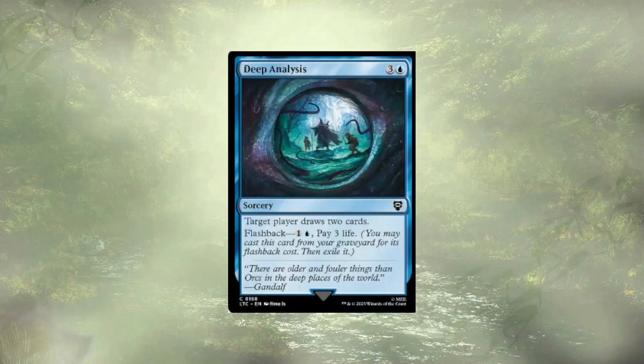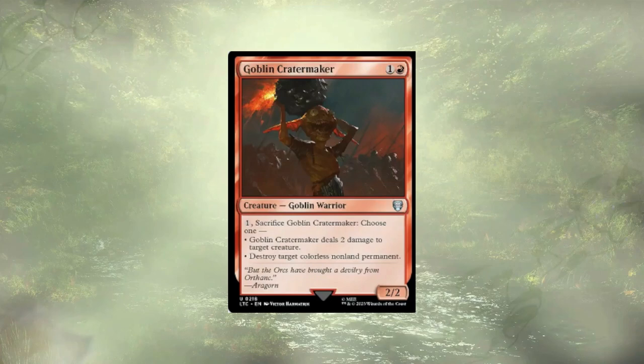In a similar vein, we have Deep Analysis — it's just too pricey to justify keeping. Goblin Crater Maker would have us pay 3 to deal just 2 damage to a creature, or destroy a colorless non-land permanent, likely a mana rock. And while the effect is decent, it's not exactly what we're going for.